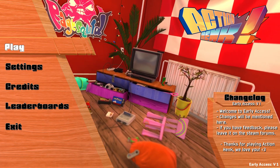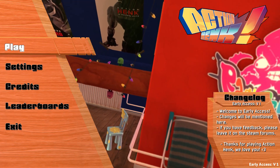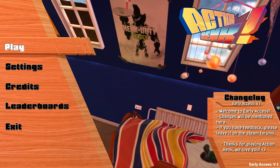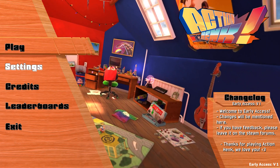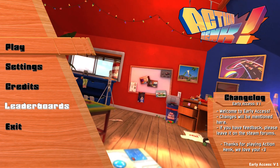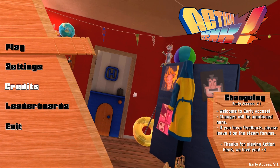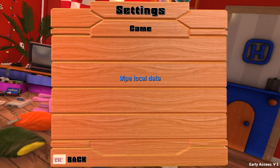Hey everyone, and welcome to my first look at Action Hank. This game is a physics-based individual level platformer where you're pretty much a toy going through toy obstacle courses. It's very difficult, and it has kind of a trials-y vibe at some points when you get into the more difficult levels and physics puzzles. It's in early access — it just got onto early access on Steam yesterday when this video comes out — and I really can't recommend it enough.